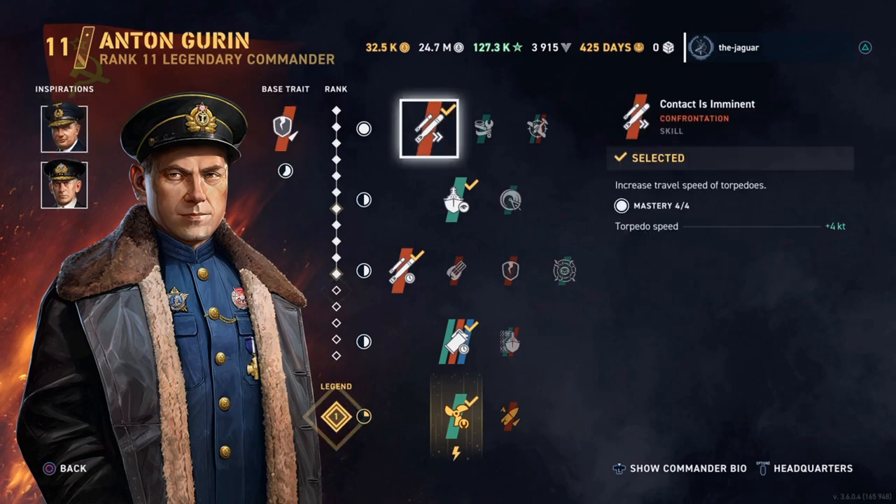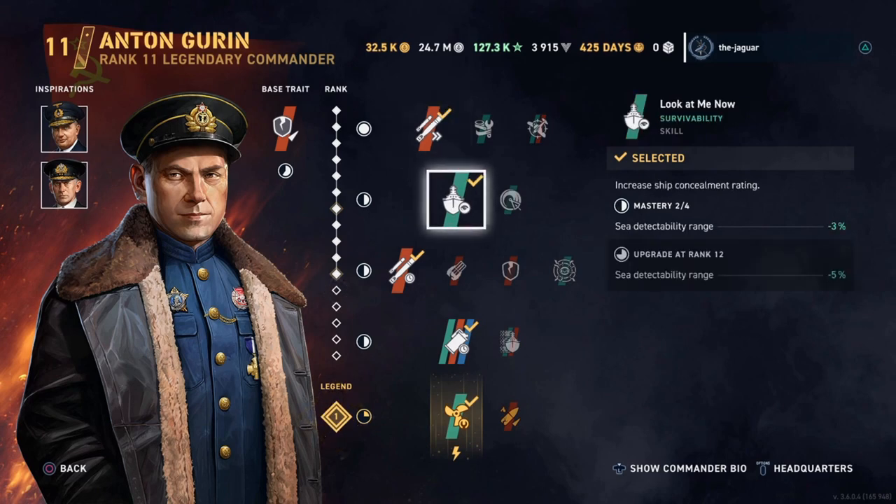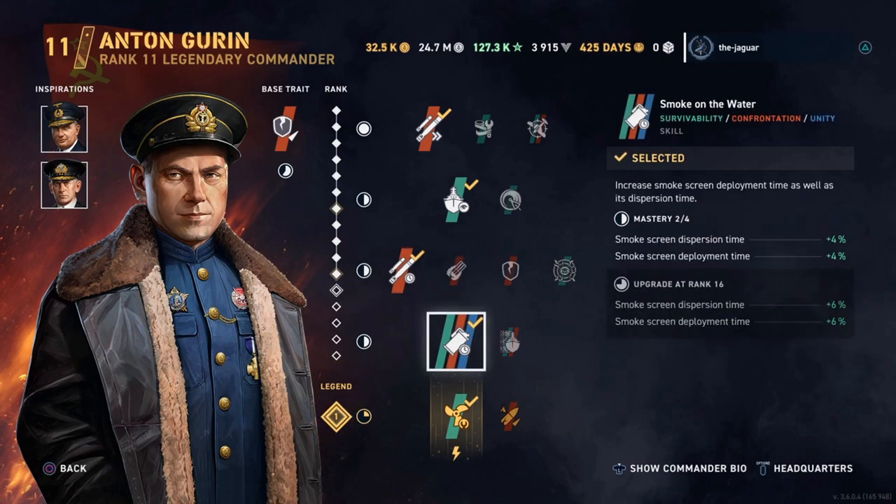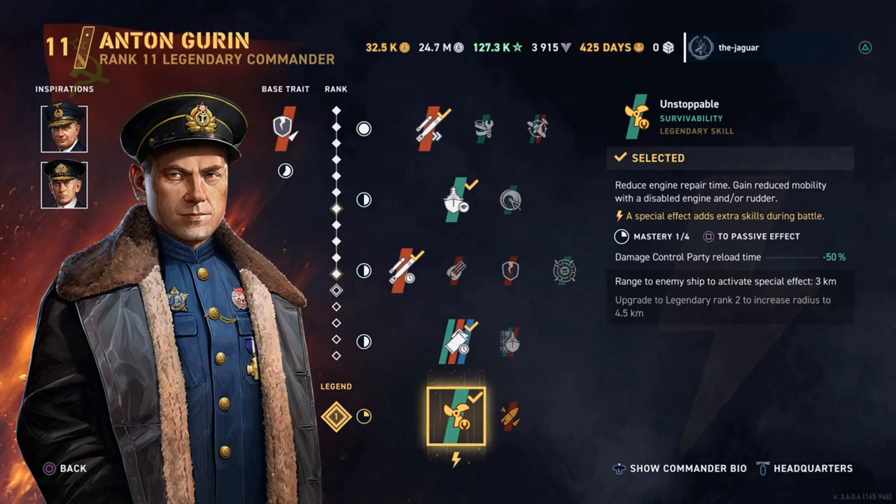For the skills, I have Contact is Eminent for the first skill, which increases the travel speed of the torpedoes. Look at Me Now is the second skill, which increases the ship concealment rating. Third skill is Back in Stock, which reduces the torpedo launcher reload time. The fourth skill is Smoke on the Water, which increases the smoke screen deployment time as well as its dispersion time. For the legendary skill, I have Unstoppable, ranked up to 11.1. It reduces the engine repair time and gains reduced mobility with a disabled engine and/or rudder. The range to an enemy ship to activate the special effect is 3 kilometers.